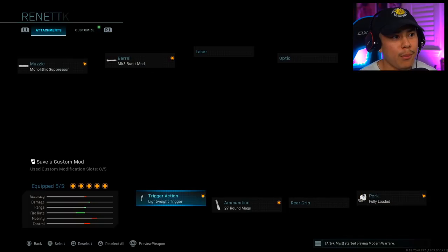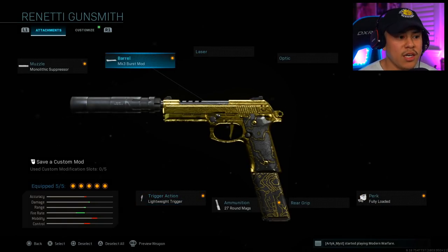When you combine the Lightweight Trigger and the MK3 Burst Mod, it brings the time to kill — when you're going for a headshot — down to 120 milliseconds. That literally kills as fast as a shotgun, except in pistol form, which makes this gun absolutely amazing.